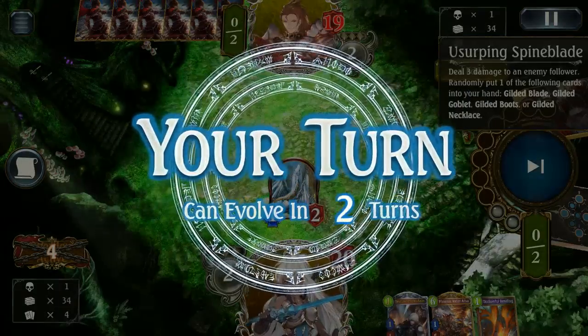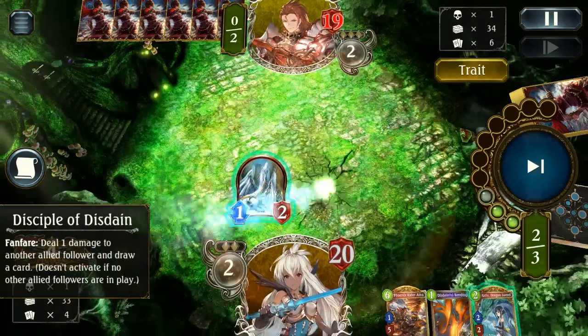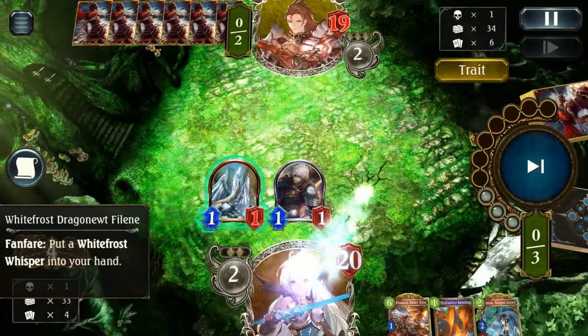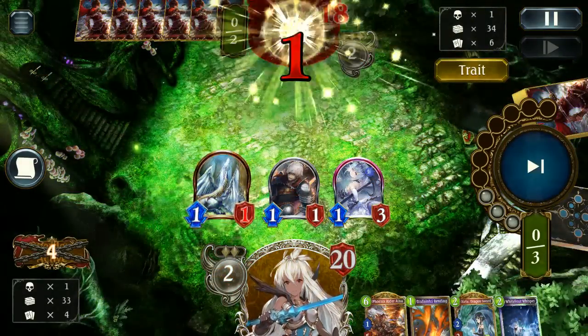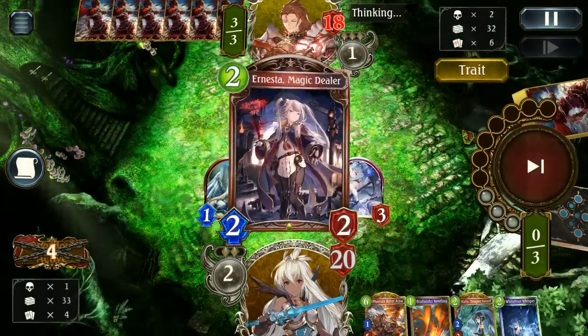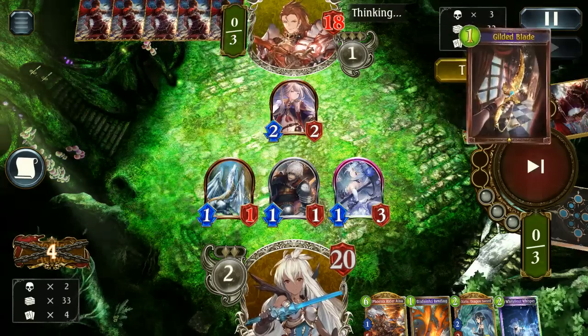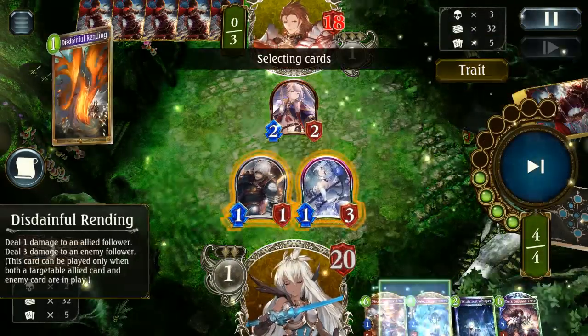Usurping Spineblade — unfortunate. I would have loved to have comboed it with the Disdain, but I couldn't miss the chance to put more cards onto the board. Here I did decide to forgo that because we ended up with the Dragonoot, which was a wonderful way to round out this board. Fortunately, Dragon doesn't need a lot of high-attack followers in the early game — Locasoft is okay, and they usually avoid getting targeted too much.